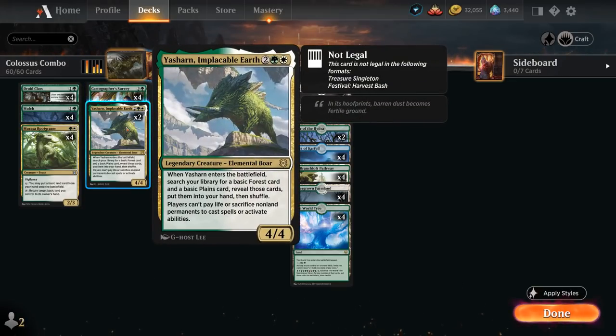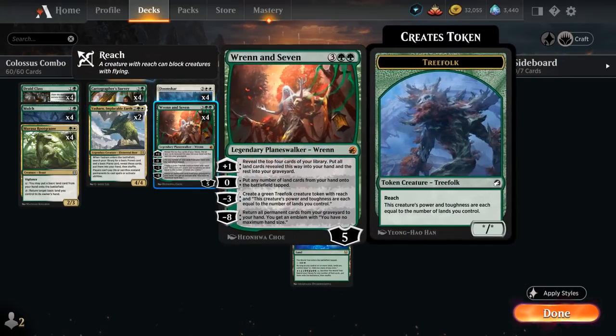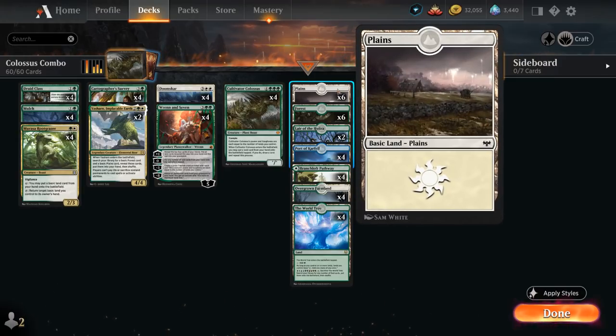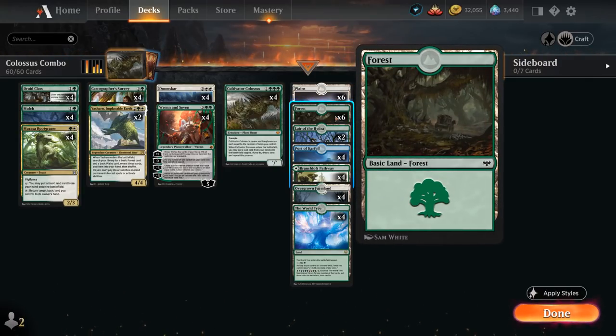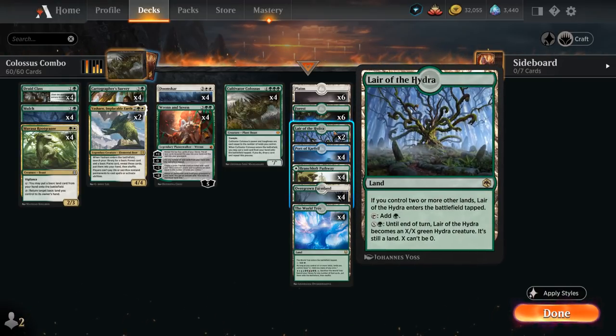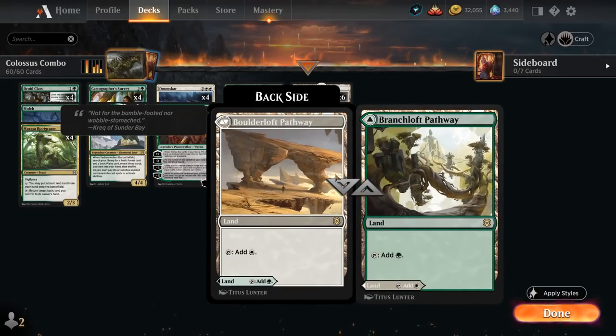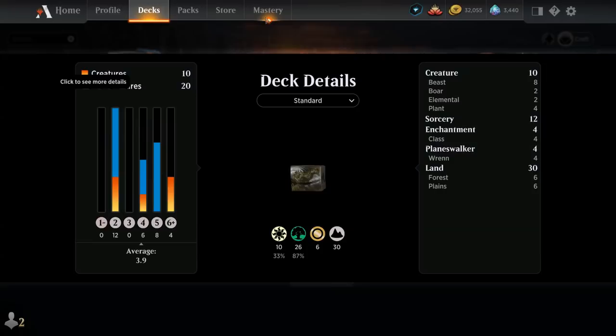We also have two copies of Yasharn, a 4/4 that searches for a basic Forest and basic Plains when it enters the battlefield, and prevents players from paying life or sacrificing non-land permanents to cast spells or activate abilities — potentially shutting down treasure tokens. At 5 mana, besides Ren and 7, we have the full playset of Doomskar to give us a chance against creature decks, destroying all creatures with the option to Foretell it and cast for 3 mana later. The mana base includes 6 basic Plains, 6 basic Forests, 2 copies of Lair of the Hydra, Port of Carfell, the World Tree, and green-white fixing with a Pathway and Overgrown Farmland.